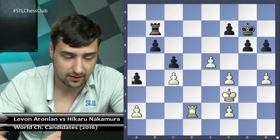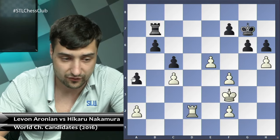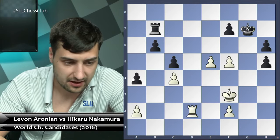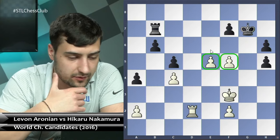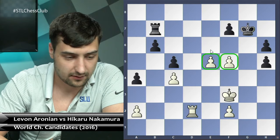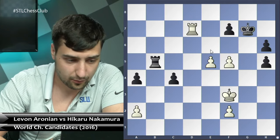What else can white do? The best attempt for white to create any chances is to play h5, trying to break black's pawn structure on the kingside — after g takes h5, play f5 and have two strong pawns on f5 and e5, then bring the king forward and maybe create a passed pawn. However, after b5 takes, rook d7, and with the idea of e6, I feel like black has enough counterplay to make a draw.